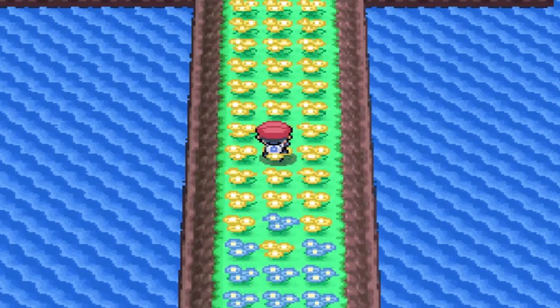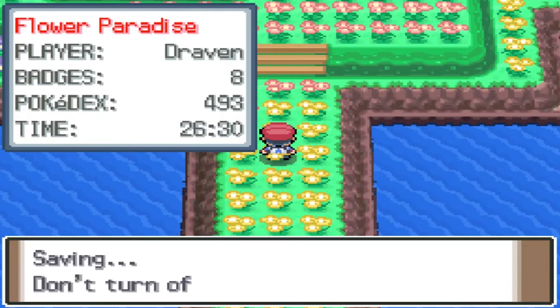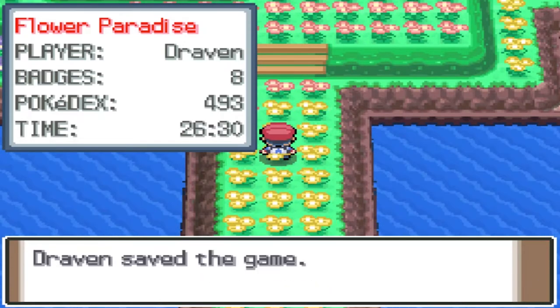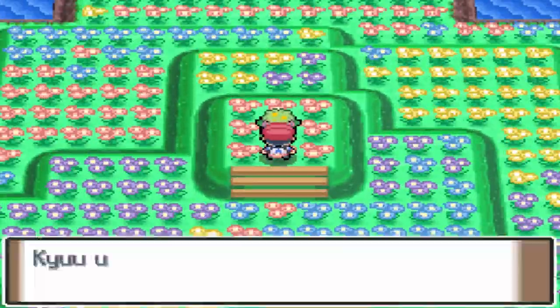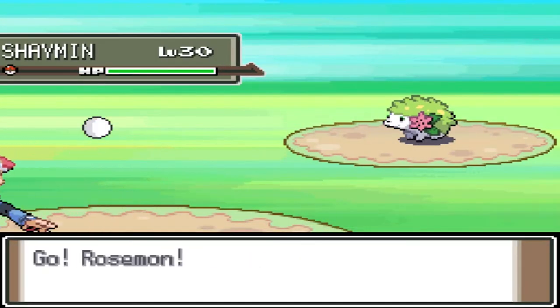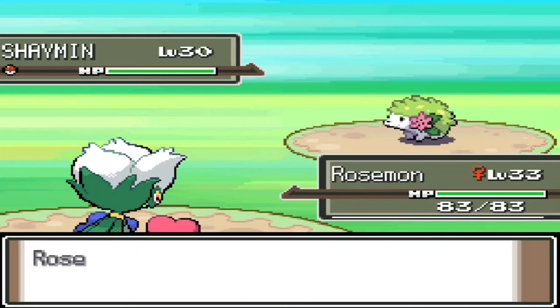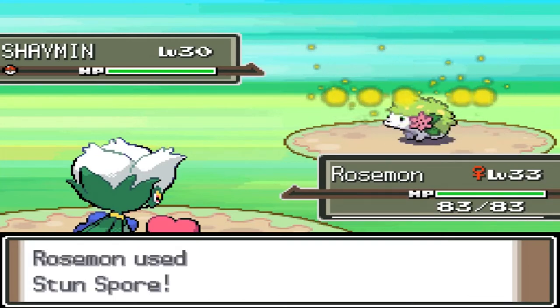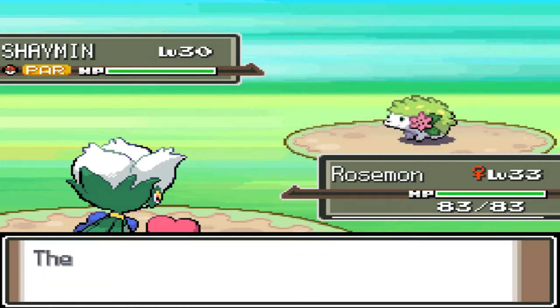Here we are at Flower Paradise. I'm going to save my game because I do not want to miss out on this Pokemon. There it is — bring it on, Shaymin, you will be mine! Even though my Pokedex says you're already mine. Just like that, Shaymin appears before us. I'm going with Roserade — make sure to use a Pokemon like Roserade for catching. I'm going to throw a Stun Spore attack to paralyze it. Shaymin is going to be paralyzed.